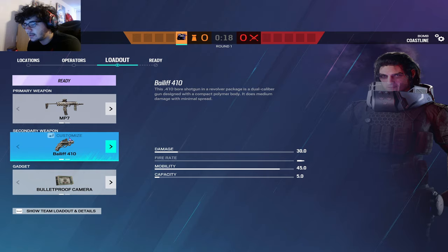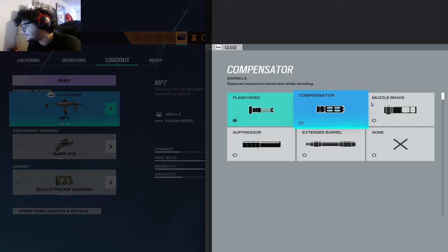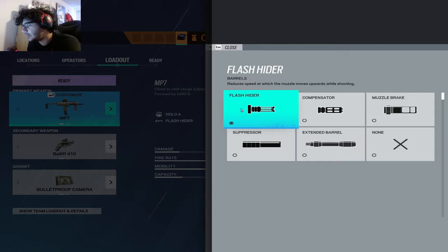In terms of attachments for the MP7, I believe flash hider is the best for the barrel, but at the end of the day it is whatever is easiest for you to control. If you want to experiment, be my guest. I would just avoid suppressor and extended barrel.